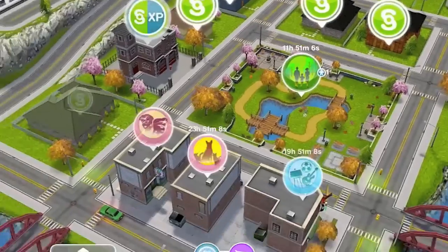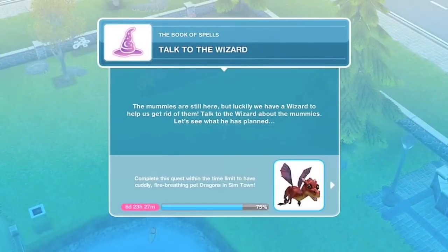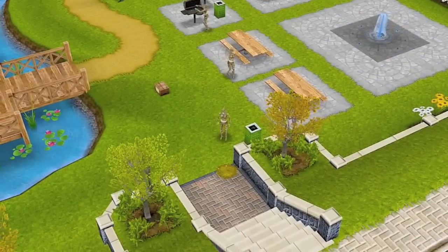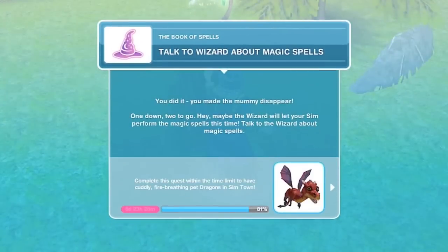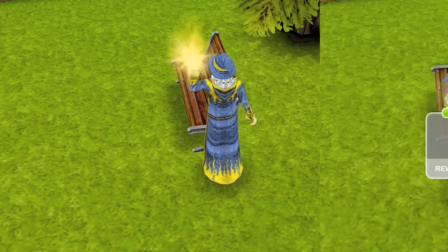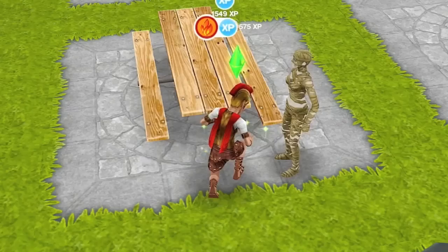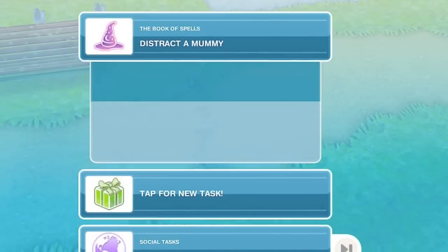That's pretty much the conflict of this whole quest — to get rid of the mummies, because we caused it through trying some magic. So we're going to talk to the wizard. Next up, we're going to distract a mummy so that the wizard is able to get rid of them with his spell. We made the mummy disappear and we have to get rid of two more. The wizard says he'll give us the Book of Spells after we finish fixing the mummy issue. We're going to joke around with the wizard since we got rid of the mummy, and we have one more mummy left.